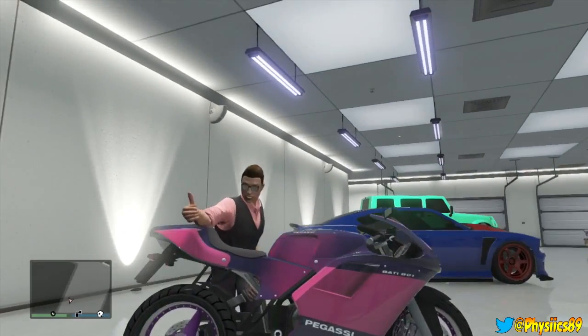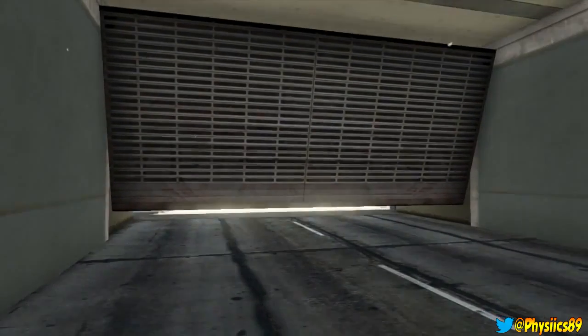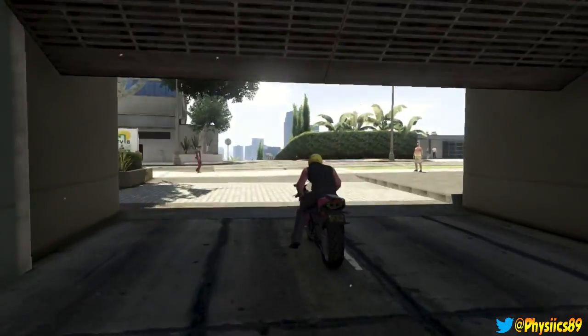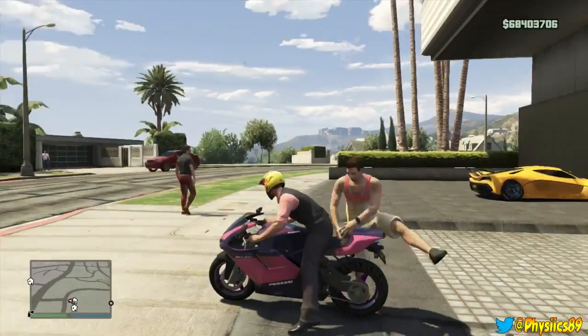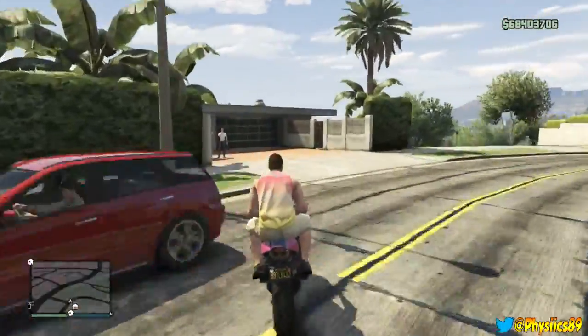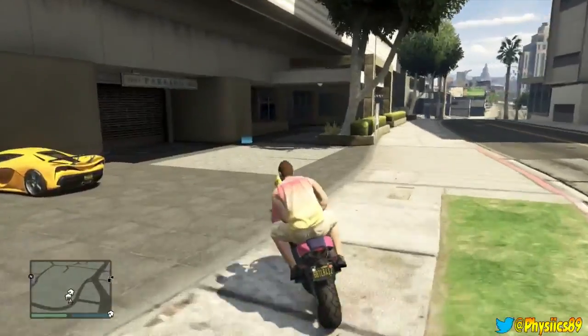After you pull out with your motorcycle, your friend is going to hop on the back side of your motorcycle — he's also going to have to hop off. Make sure the vehicle access is set to passengers only. As you can see here, my buddy Stetson is getting on the back of the motorcycle, and I'm going to drive away immediately so he doesn't put on his helmet. Once I've driven away a little bit, I'm going to park my motorcycle right there in that particular spot.